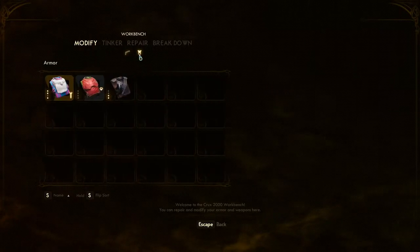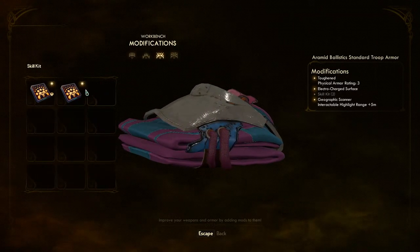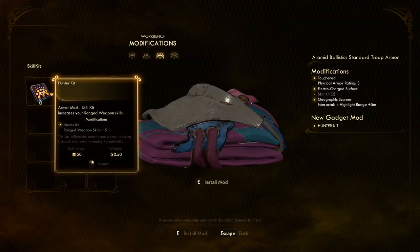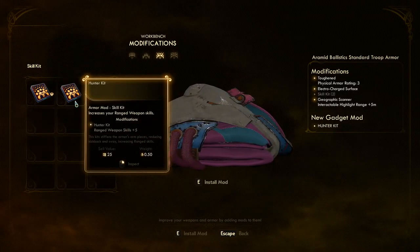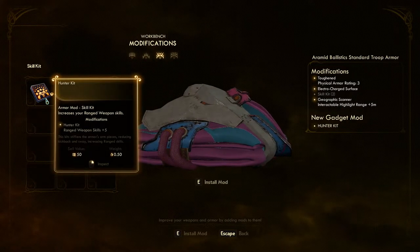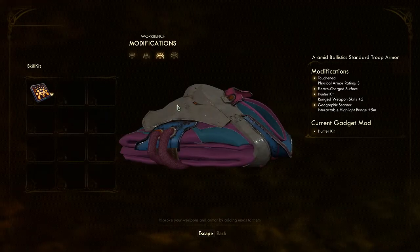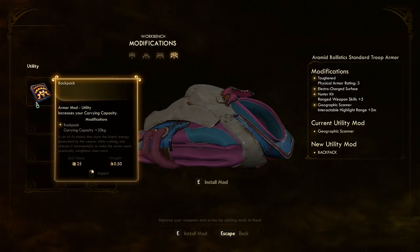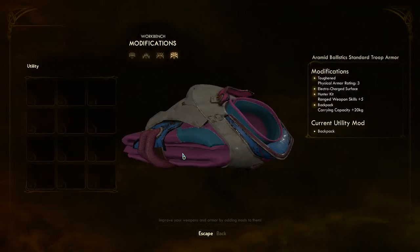Let me check my armor real quick. Can I add anything here? Yes — a hunter kit. Increase ranged weapon skills. That's worth 50 — I'll install this. And then this is a backpack. Yeah, give me that. That's what I wanted to do as well.